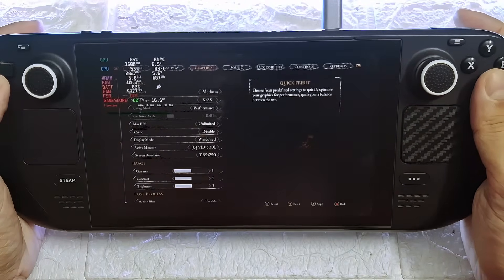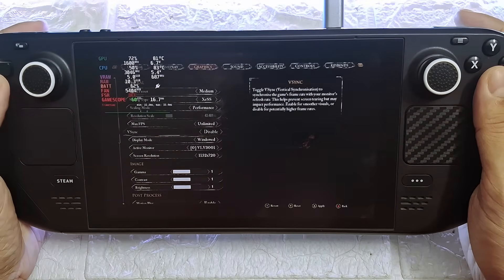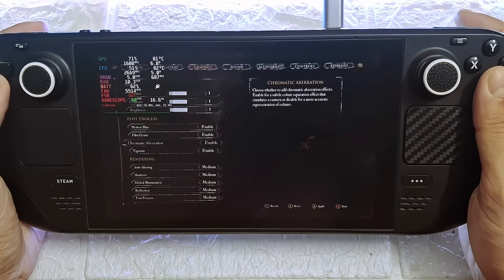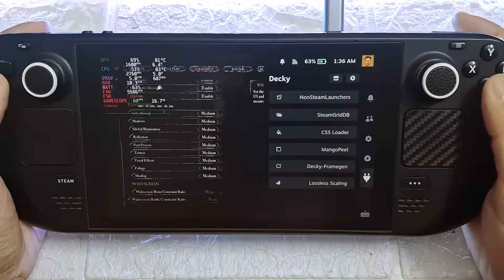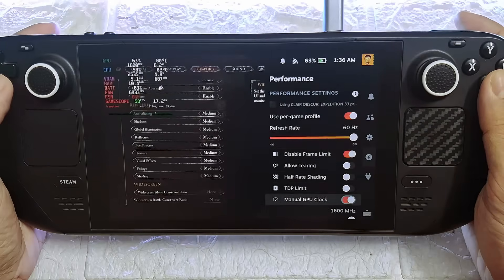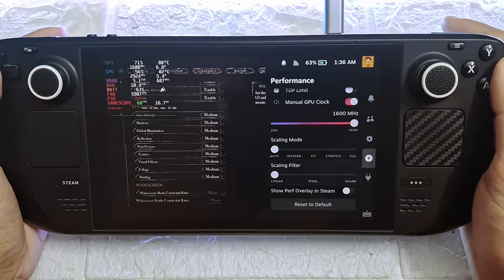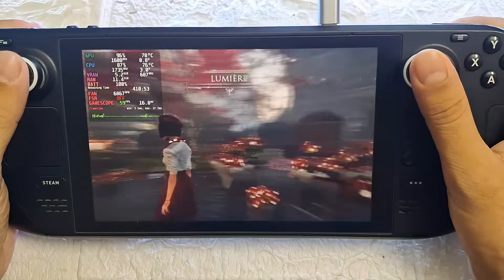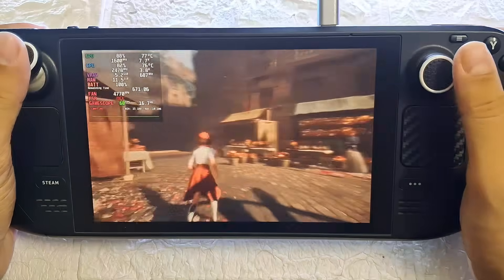I've set the game to medium preset with XeSS on performance mode, FPS unlocked, and V-Sync must be off. The resolution is set to 1152x720p in windowed mode. From the Steam Deck performance tab, make sure frame limit is disabled and set the manual GPU clock to 1600MHz. Tweaking the scaling filter is no longer needed, which is perfect, but you can still use it if you want some extra sharpness.